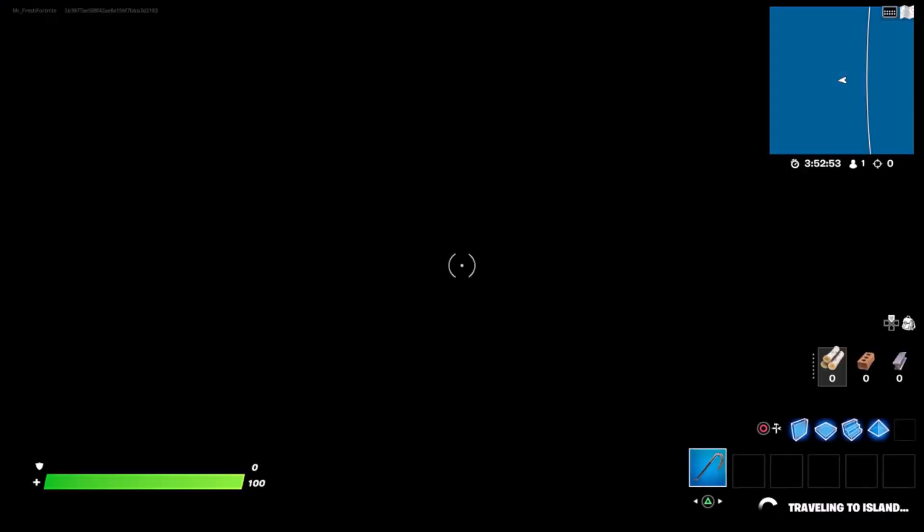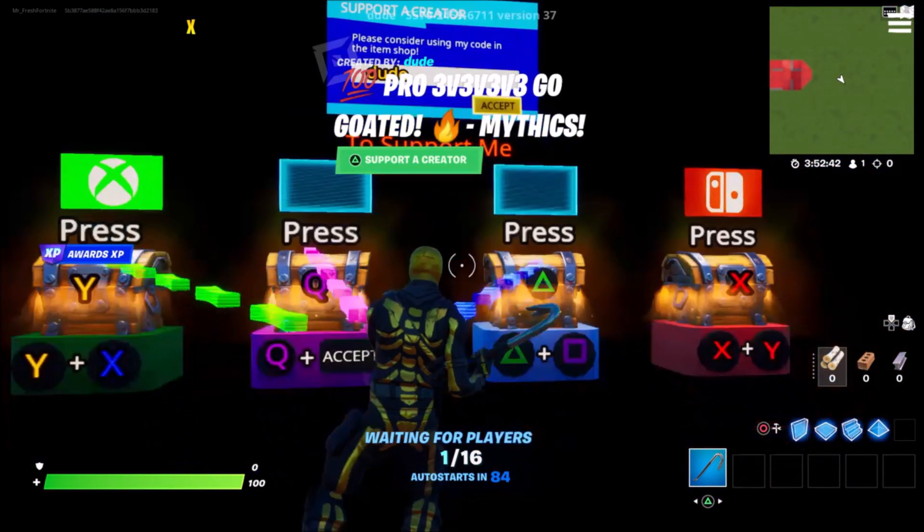Once you guys go ahead and load up the island just like me, jump into the island. Now, we did use this island not too long ago for another glitch, but there is actually another glitch in this island. Once you spawn into a room that looks exactly like this,